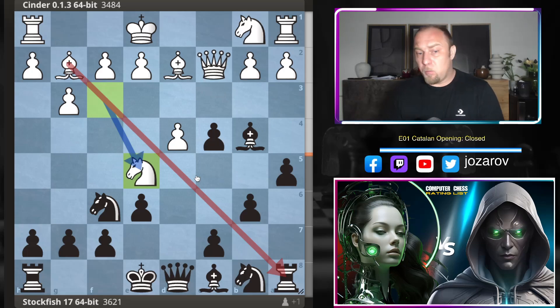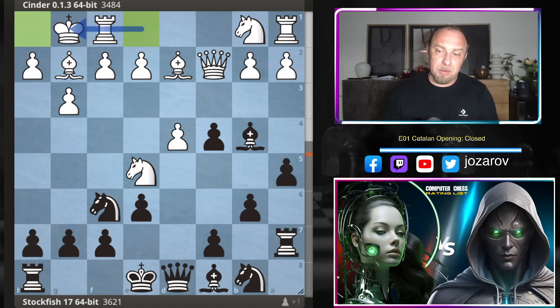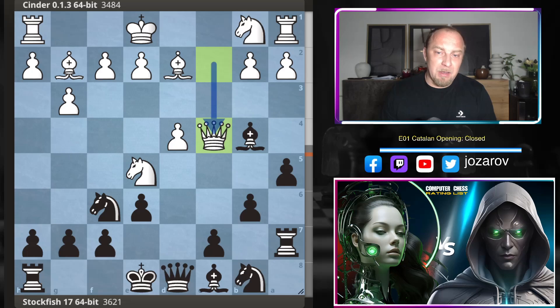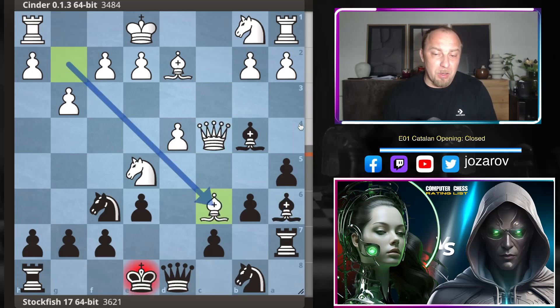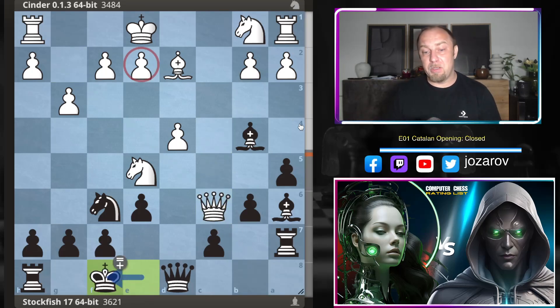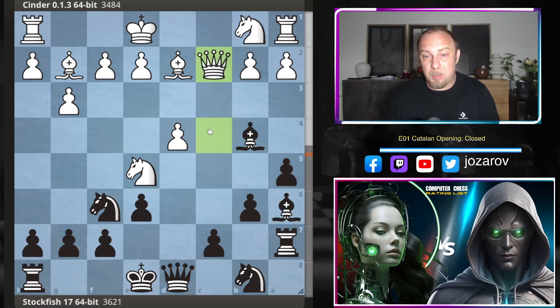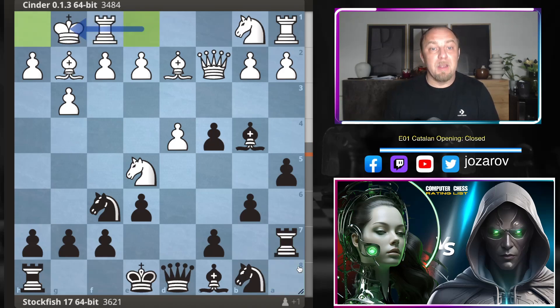In the game, knight to e5 was played, which is still perfectly fine for White, attacking the rook. Stockfish steps back and now if queen to c4 is played it's actually not working, because after bishop to a6, bishop to a3, bishop to c6, you just take and step back. The e2 pawn is weak; the bishop pair with bishop to b7 is coming. After bishop to a6, even queen to c2 leaves the pawn hanging on d4. So White has few good options, and after rook to a7, Cinder simply castled.